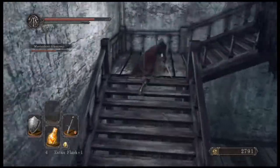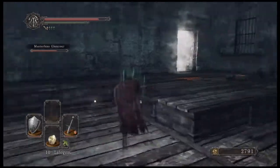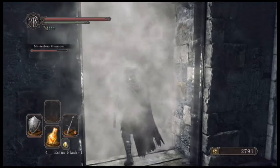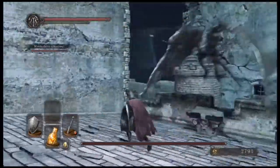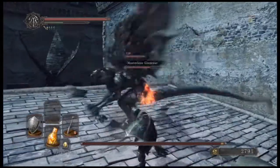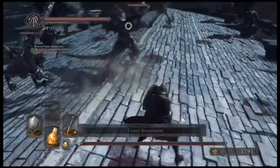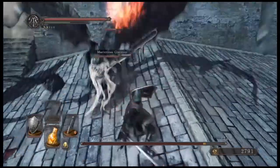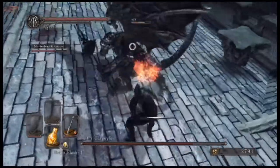Let's change back to the Blue Tearstone Ring — increased defense when HP is low. I'll take the Chloranthi Ring for a quicker stamina regen boost. Use a life gem before this boss fight — make sure I'm all maxed out on health. Let's get in here before Masterless Glyncor disappears, especially during this boss fight. I forgot that they collectively have a life bar — that's why I wasn't doing damage to them.